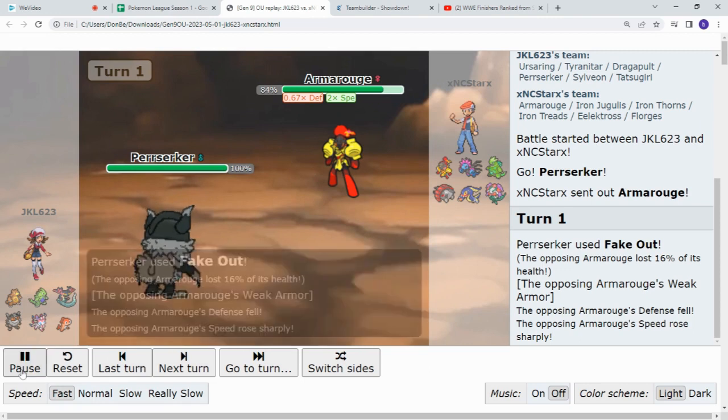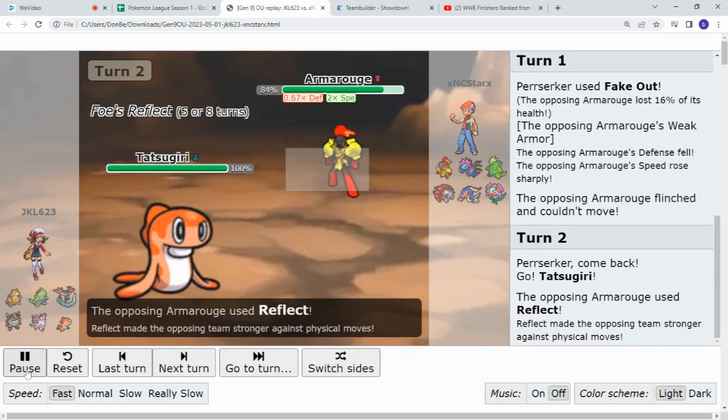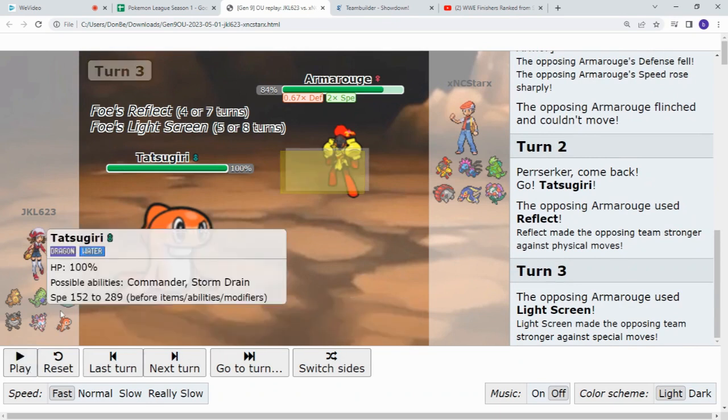So we'll see the switch into Tatsugiri, a water dragon, expecting the fire move. However, it is quad resisted by Tatsugiri. However, he doesn't go for the fire move — he goes for the Reflect and then the Light Screen, playing very defensively here, Josh. And that's very smart against Jake's powerhouse of a team.